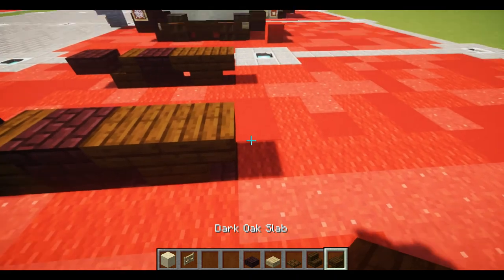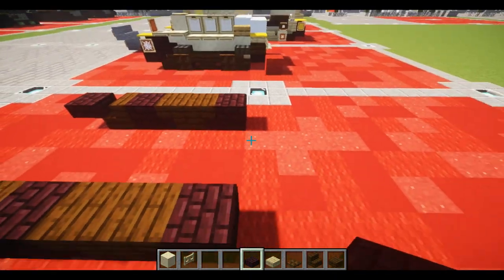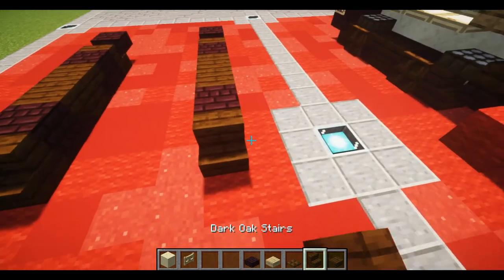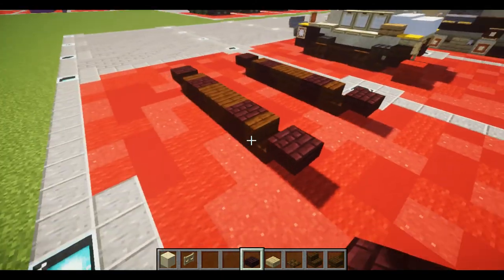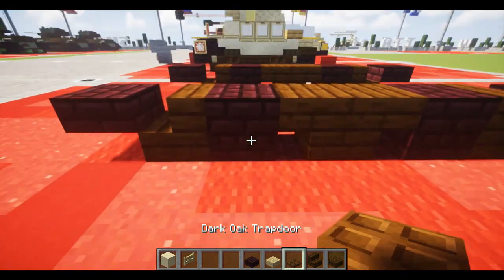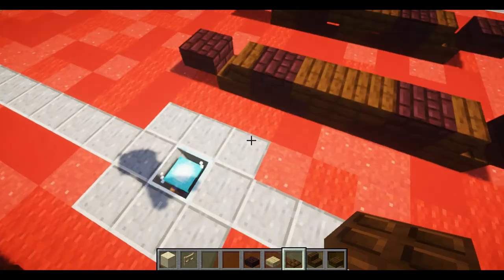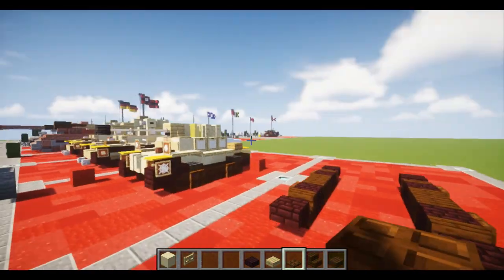After that's done, place down one more nether brick full block, one stair facing towards it, and then just like we did at the front, a nether brick up-slab. You should have something that looks like this. Last, place some dark oak trap doors in front of the nether brick full blocks — that will finish up the tracks.